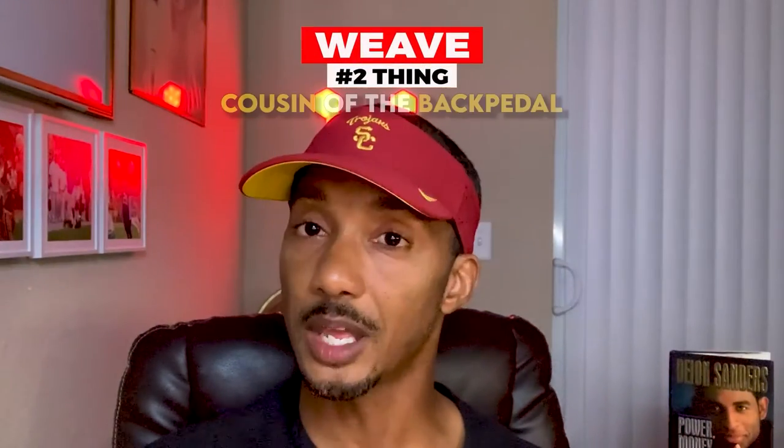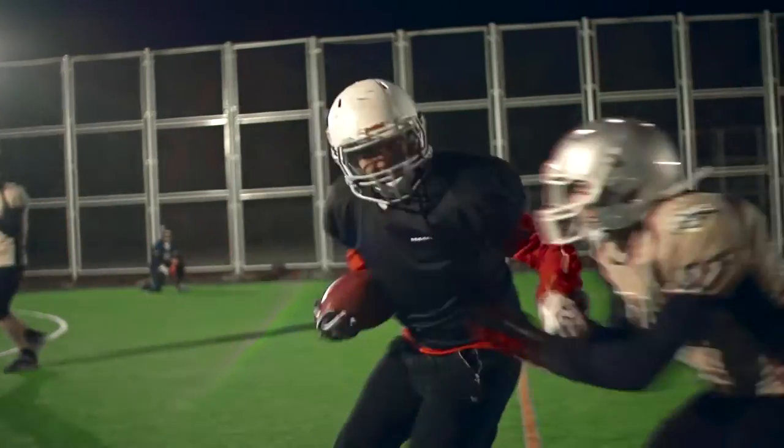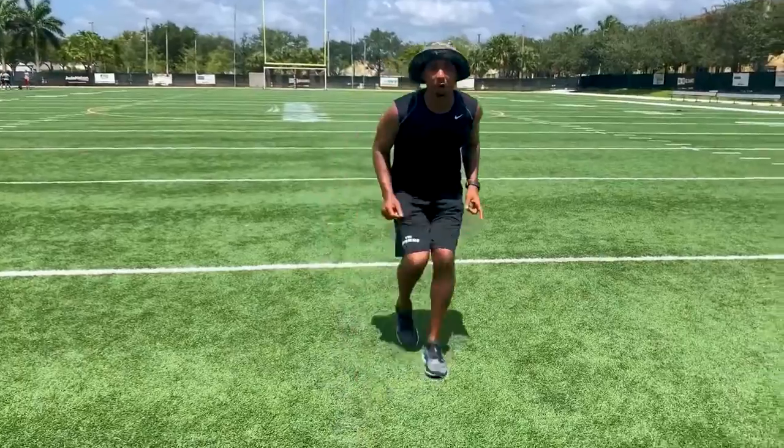The number two move is a weave — the cousin of the backpedal. Now that you've learned how to backpedal, you've got to be able to work a weave in there. Why? Because wide receivers will try to attack your leverage. If you're lined up inside playing off and don't have a good weave, you're going to want to turn your shoulders and expose your back. Why not be able to weave, keep yourself square, and break left or right for as long as you can? If you can stay in your backpedal and weave 15, 20, even 30 yards downfield, and that route breaks off, you have equal ability to break left or right with a really good weave.